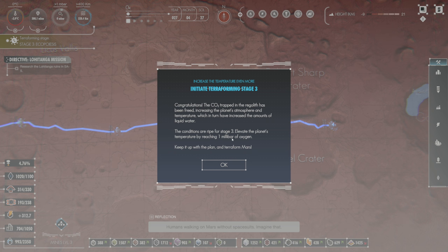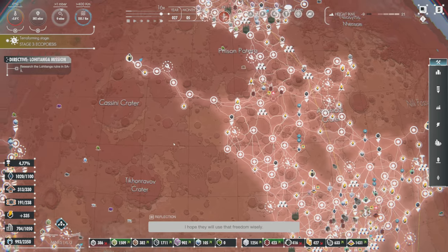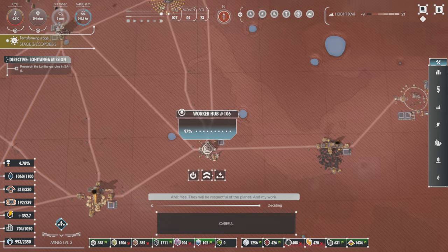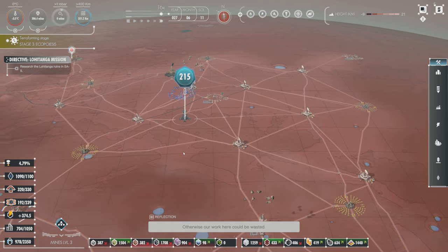Terraforming stage three initiated: the CO2 trapped in the regolith has been freed, increasing the planet's atmosphere and temperature, which in turn has increased the amounts of liquid water. The conditions are right for stage three: elevate the planet's temperature by reaching one millibar of oxygen. Keep up with the plan - terraform Mars, humans walking on Mars without spacesuits. They will be respectful of the planet. They just need to be reminded to cherish this new home, otherwise our work here could be wasted.